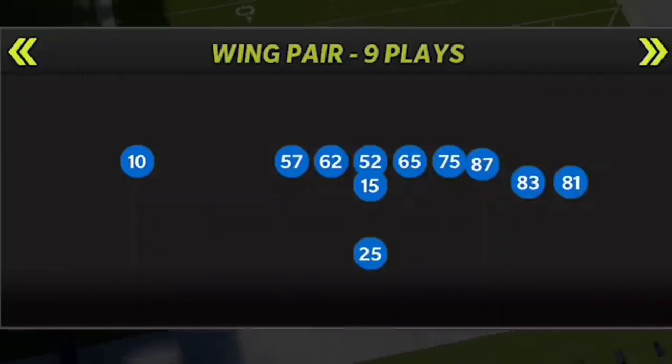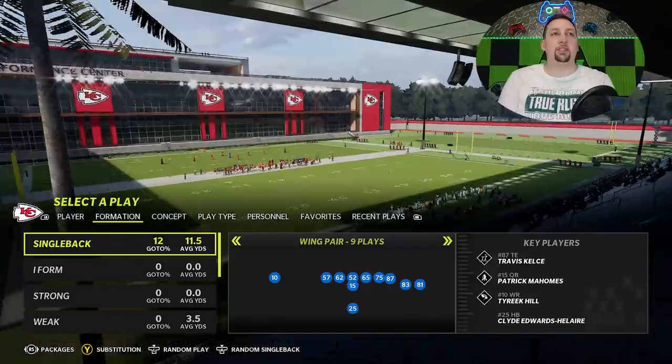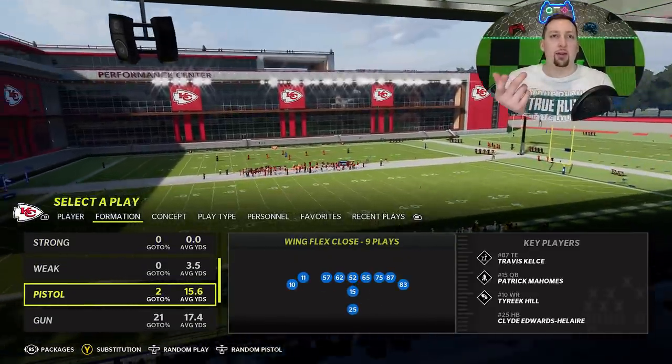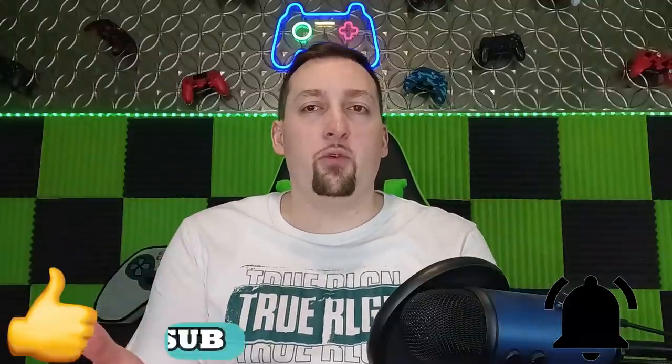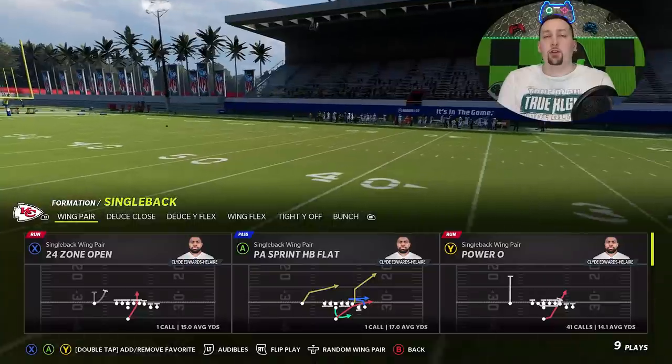The first time I put out a scheme from this formation was probably when I started my channel in Madden 16 — this is one of the most overpowered formations going all the way back. The formation I'm talking about is the Single Back Wing Pair. I'm in the Kansas City Chiefs playbook; it's not my favorite, but I did put out an offensive scheme from the Wing Flex Close and I know it's one of the favorite playbooks out there, so I'm trying to do more of that.